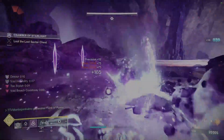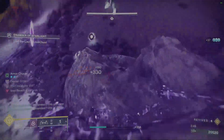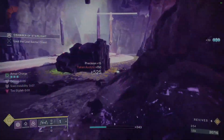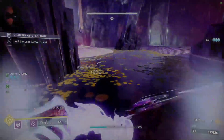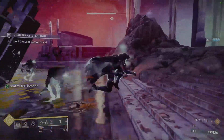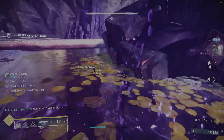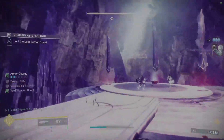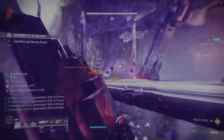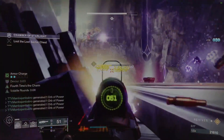I found that taking out as many enemies as possible and spawning as many orbs of power as possible to keep my abilities up was the best option. Be aware that in the back there are two hobgoblins and an overload goblin. The overload goblin seems to take a lot more damage to stun now compared to before — it's kind of an annoyance.